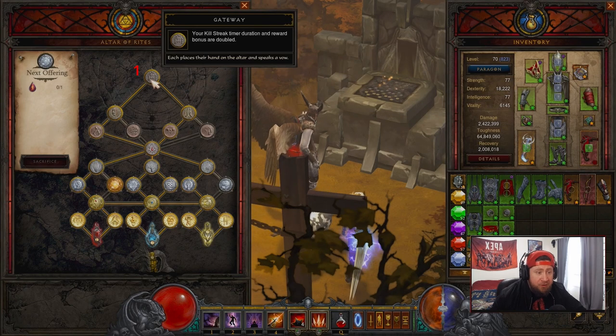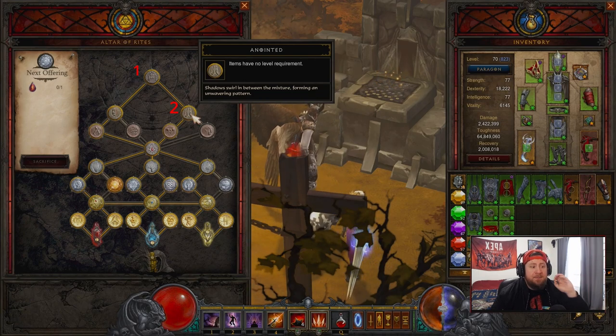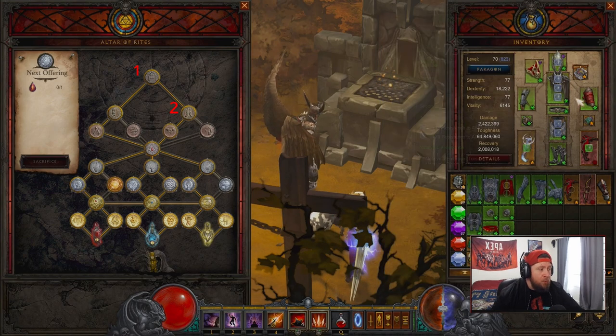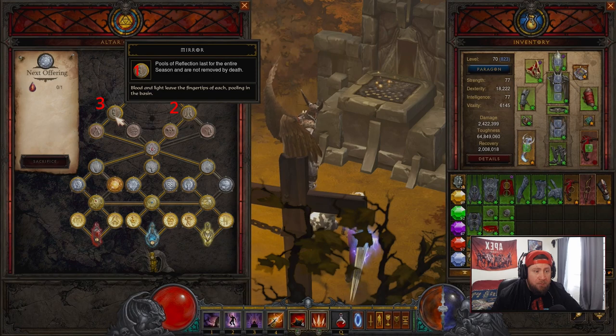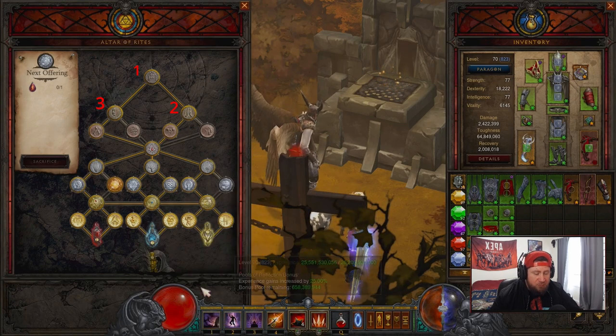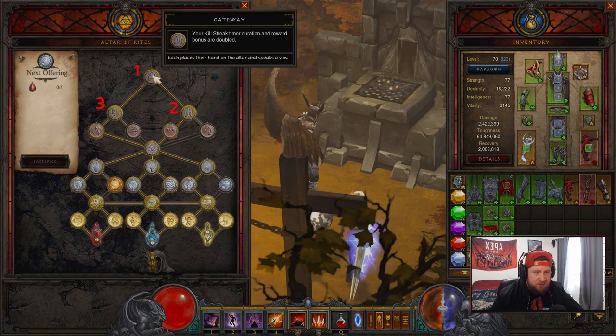After your first node, we're going to get Anointed — that's the number two slot. This is where items have no level requirement, meaning when you pop your cache you can just create a level 70 weapon and start using it immediately. That makes the leveling process so much easier. Number three is Mirror — pools of reflection last for the entire season and are not removed by death. You can see that yellow XP bar we'll have the whole season; it's about 41% increased XP. That's going to make leveling so easy.